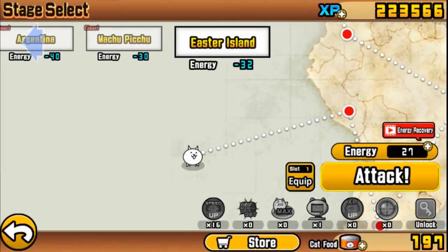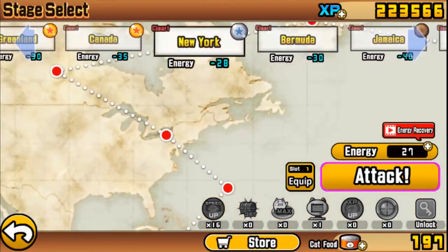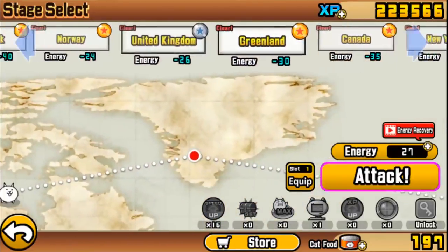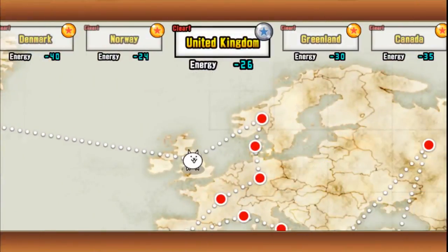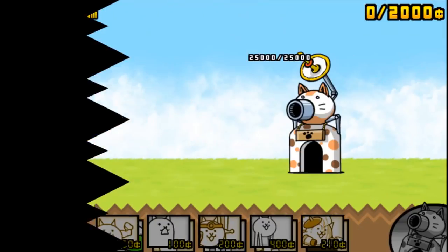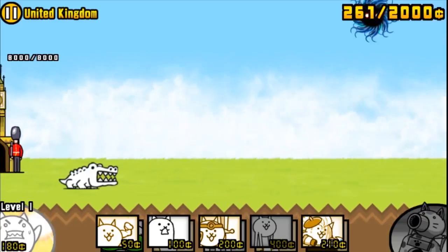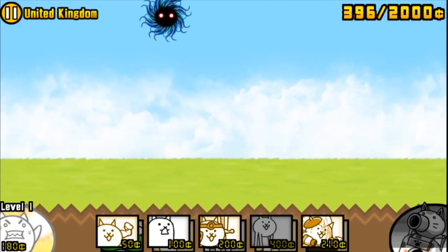Who is next? Easter Island. I only have 27 salmon left. In that case, let's actually go back to the UK and just show you guys how easily I can win. Hopefully I can get a superior item — is it like a superior tea or something? We shall see.